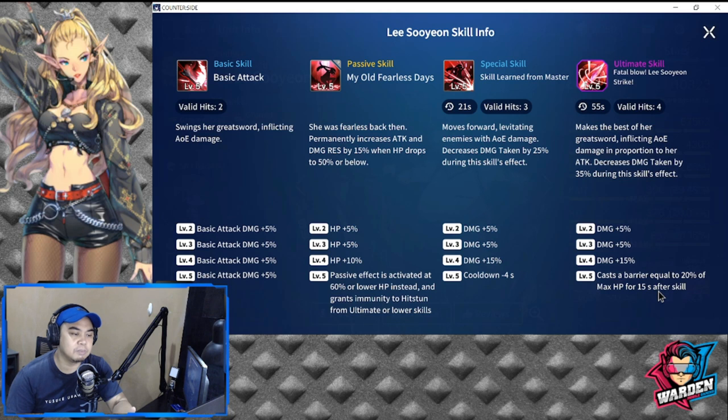At level five, it triggers earlier because the threshold is at 60%. If you increase her HP she still has a lot left even when she hits that 60% threshold. It also grants immunity to hit stun from ultimate or lower skills. Her special skill is called 'Skill Learned from the Master,' and this is one of the best skills she has.